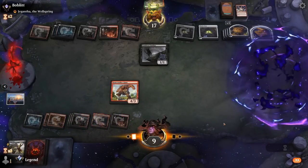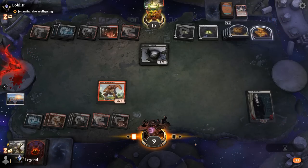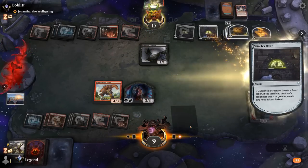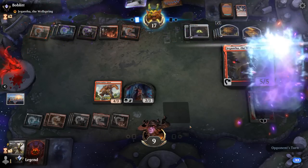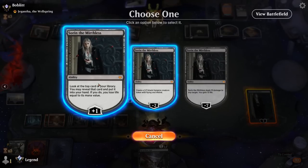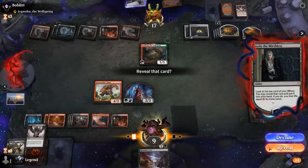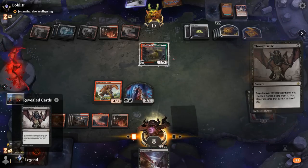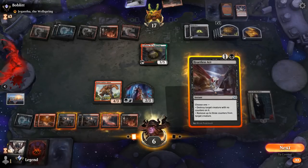Could also make a vampire first to start gaining a bit of life back, and then there's no point in attacking with the Giants. There's a Jegantha and a Heartless Act — a nice answer to it. And a Thoughtseize — probably doesn't do much but worth a shot. Just want to get it off the top of the deck. Let's kill Jegantha, and then send in a Den of the Bugbear as well. Bonecrusher probably wants to hang back.